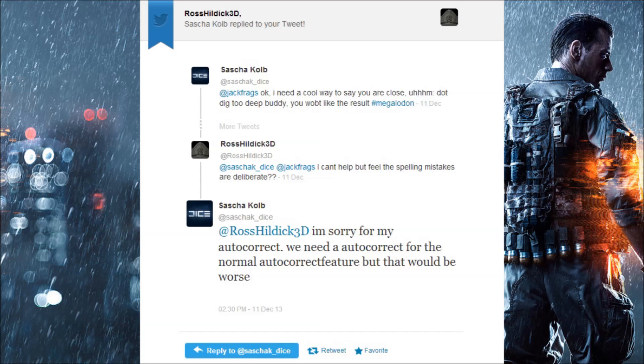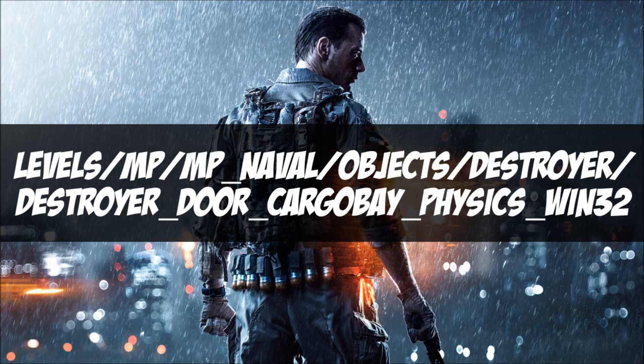This was found in the game's files for the map — the Destroyer Cargo Bay. It says 'physics,' so we're guessing it can somehow open. But my guess is as good as yours — I've got no idea. I've tried everything: C4, grenades, flares, shooting it. One thing I haven't tried is shooting the little hatch with an AC-130 bomb. I don't think there are Tomahawk missiles for commanders, but you guys could probably try that as well.